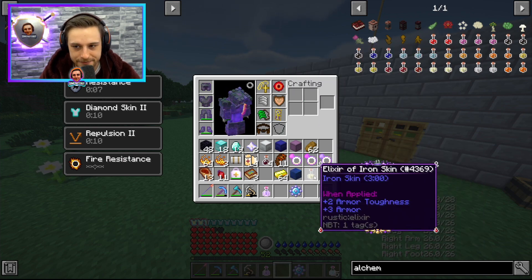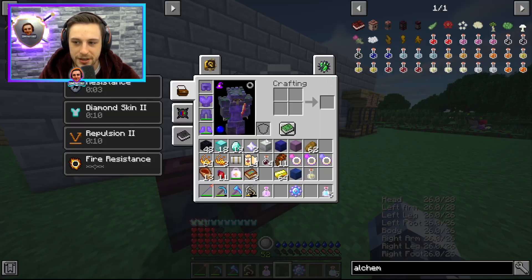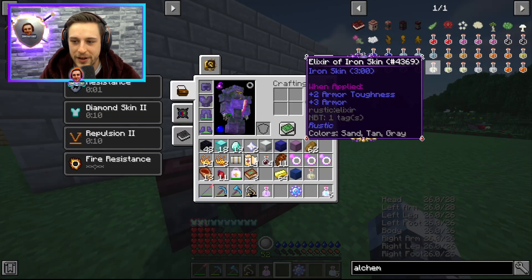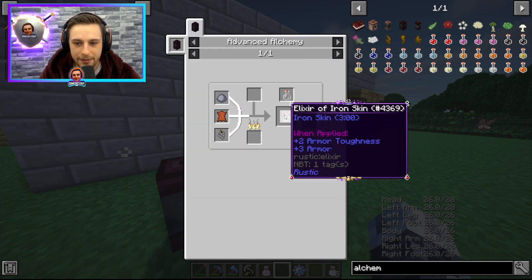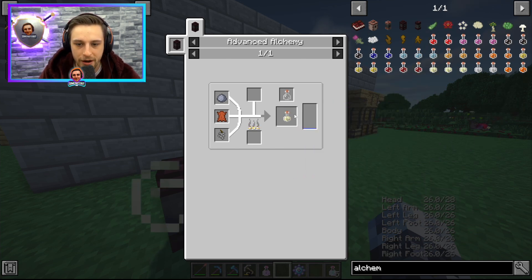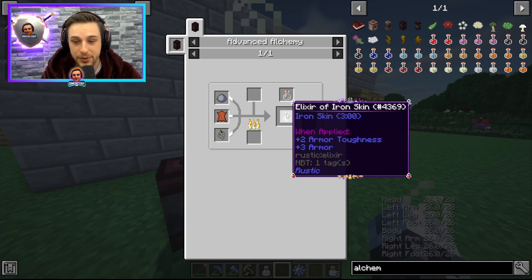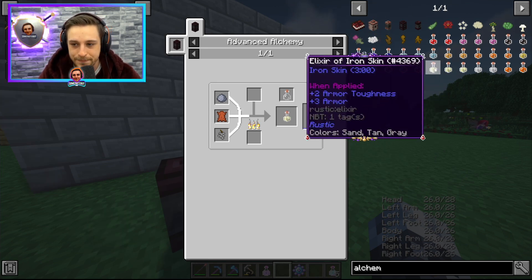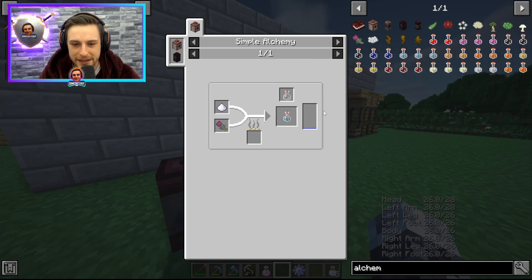It also apparently doesn't strip buffs from the Rustic potions — for example, the Elixir of Ironskin. This machine here is how you craft the potions from the Rustic mod. We've actually gone out of our way to get some; we had to farm some iron berries and some clay. We have some Ironskin elixirs from the Rustic mod now, which are better than the Ironskin potion we were using previously, and hopefully won't be stripped by Asmodeus' attacks. There's probably some other stuff in here we could grab potentially.